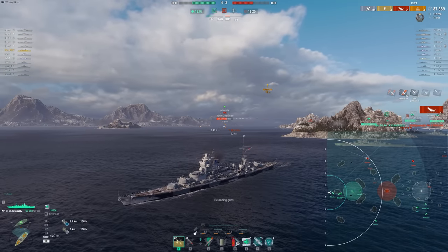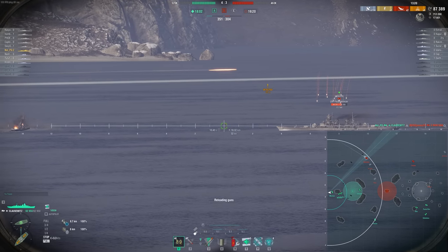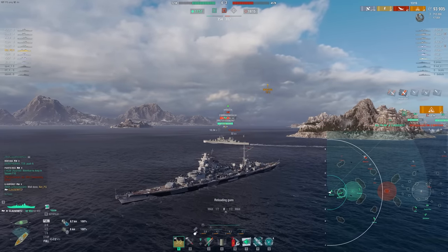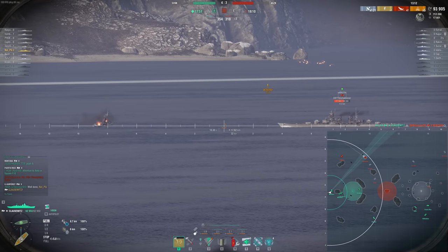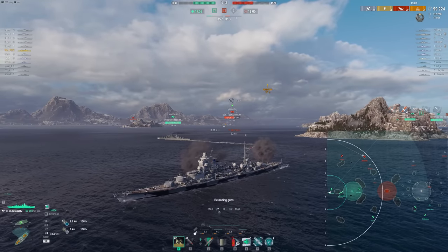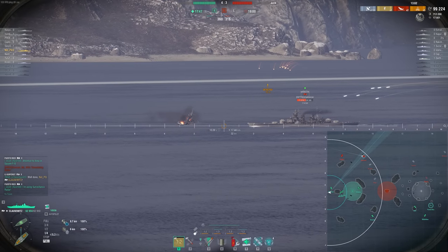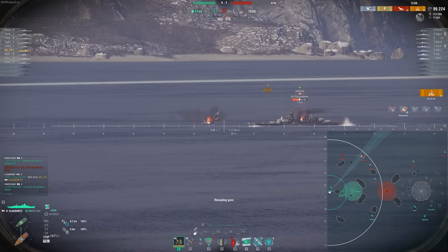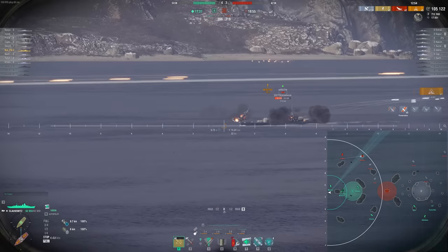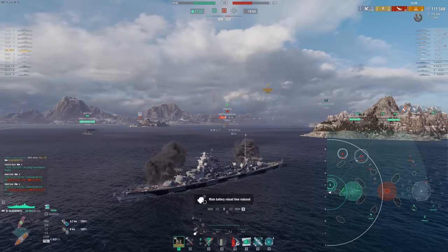Clausewitz kind of brings that back a little bit. Of course, we have Moskva, Stalingrad, Petro, and Napoli — there are a lot of ships with armor to bounce battleship shells. But Clausewitz does bring the German line back to that idea a bit more. I've really had a lot of fun with it. It plays very differently than the other super cruisers. Here we're going to deal with this Hanover without too many issues.